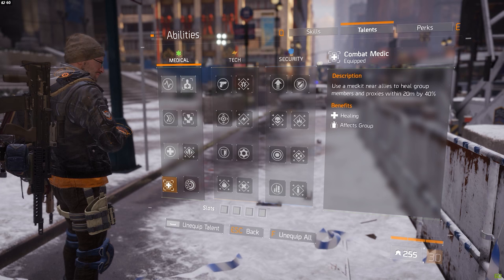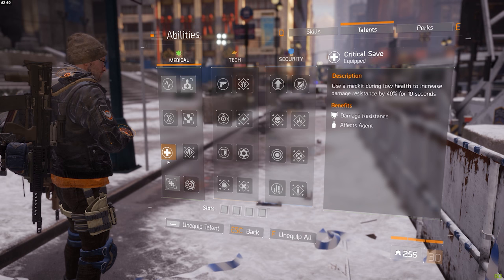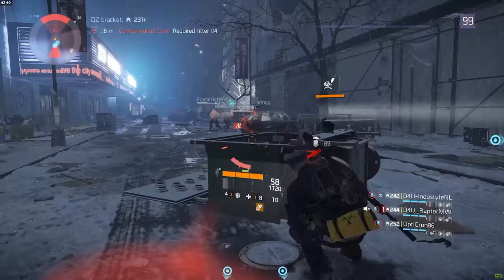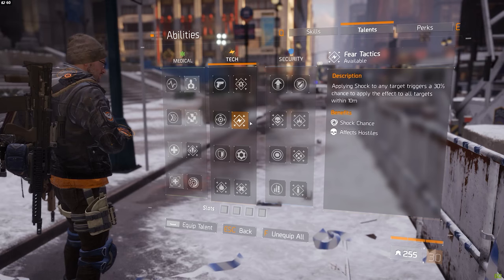The talents that you want to go with obviously depend a little bit on your skills. I think Critical Save is the only one that is really a must-have, and if you're running with a First Aid setup then you can add Triage to that must-have list as well. But the rest is really up to you — for example, when running around with a shock turret I like to run Fear Tactics, but when using a sticky bomb I like to use Chain Reaction.